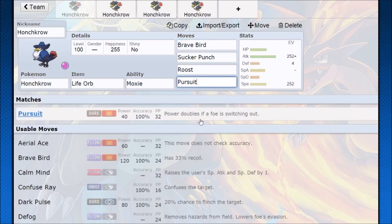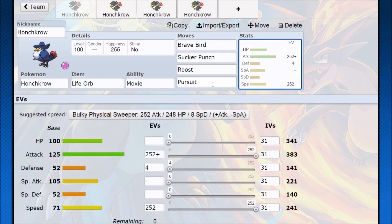Pursuit — power doubles if a foe is switching out, and you gain priority over the opponent switching out. You bring in on a low-health target, anticipate that they're going to switch out because Honchkrow can pick them up easily, use Pursuit for a free Moxie, and now you're at plus one with Sucker Punch and Life Orb, doing enough damage to almost knock out every Pokemon. If you have Sticky Web on the field, that really helps with the speed — it lets you outspeed a lot more Pokemon. Then you're looking at outspeeding with Brave Bird, using Roost to get some health back, and cleaning up KOs from there.